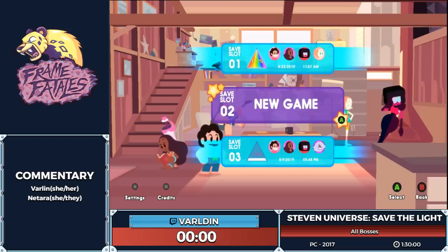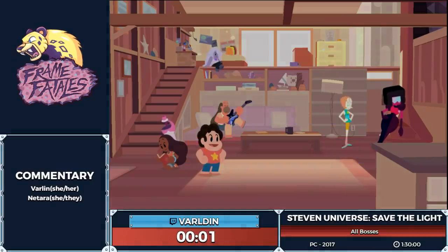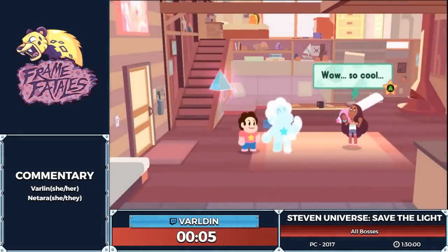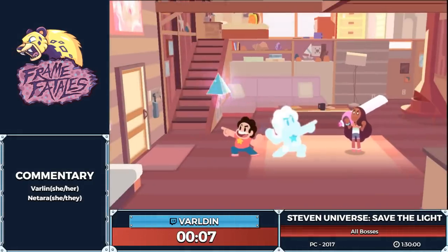Timing is going to begin when I click New Game, so I'm going to count down: five, four, three, two, one, and go. The first thing I'm going to do is skip a cutscene that tells you some vital lore of the game. We don't need that because this is a speedrun.